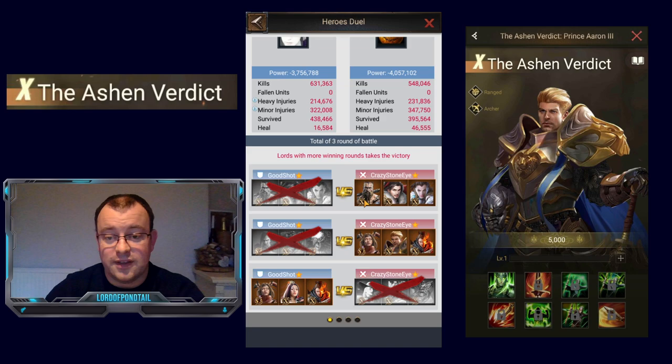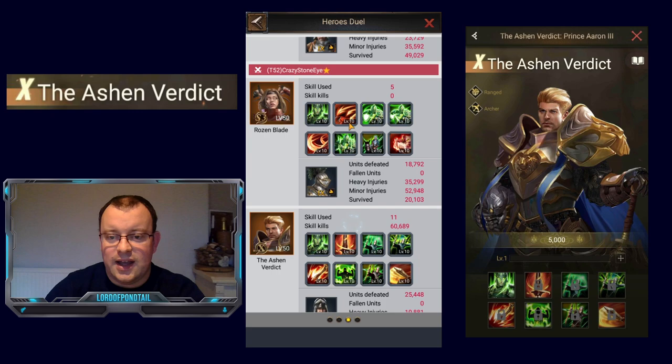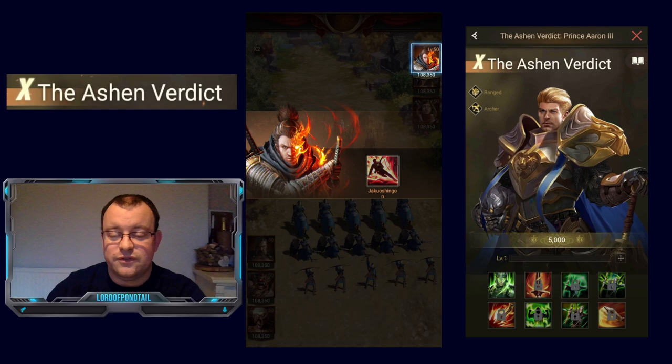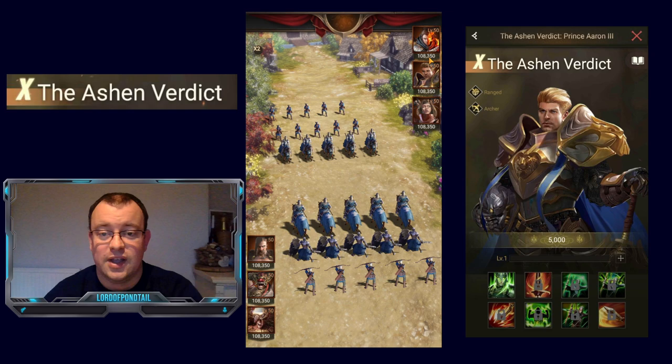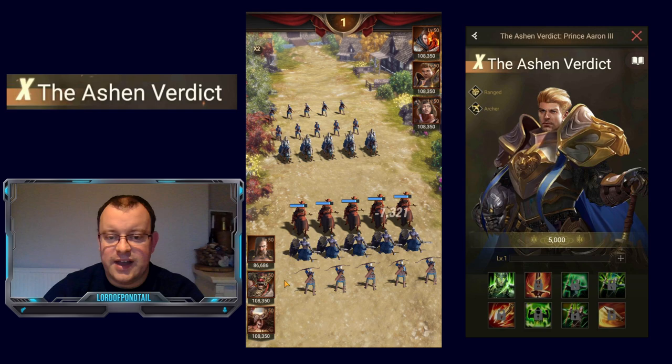In this battle he literally did nothing. Even the one time that Wrath of the Divine activated, it didn't do anything because it's only a 35% chance on each element. He is very susceptible — particularly if that legion is the one being targeted — and particularly against The Brave. Ironically, in the next round of the duel he does win and Ashen Verdict gets off 11 skills, highlighting how many variables there are with different legions.